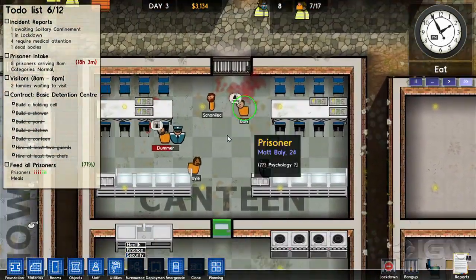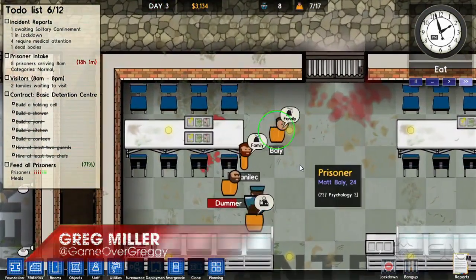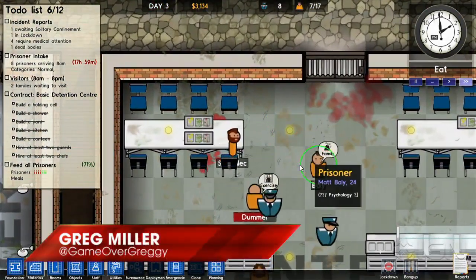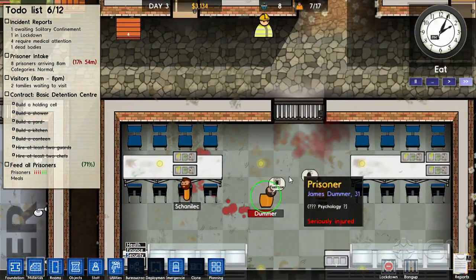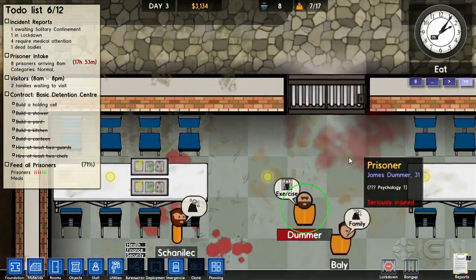What's up, everybody? Welcome to a Let's Play for Prison Architect number four in our series. I'm Greg Miller. This is Justin Davis. And Justin Davis is the Prison Architect, so I'd like to say that I take no responsibility for the apocalyptic events that are taking place in this game.